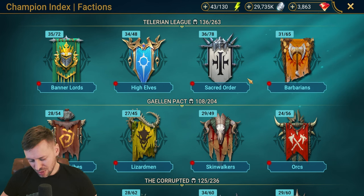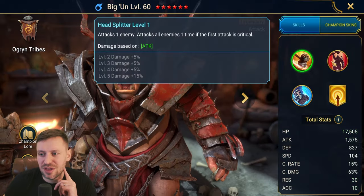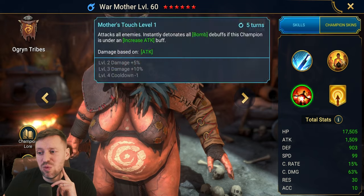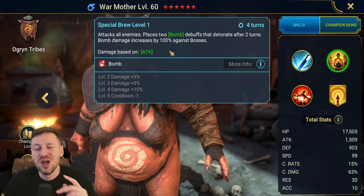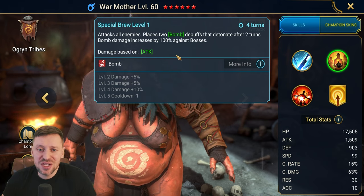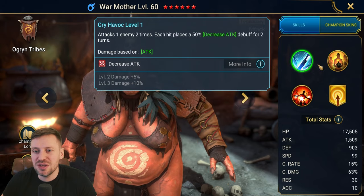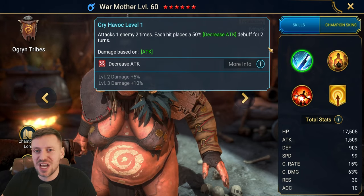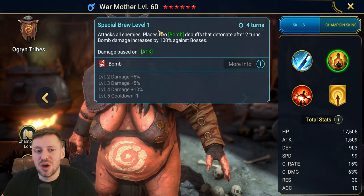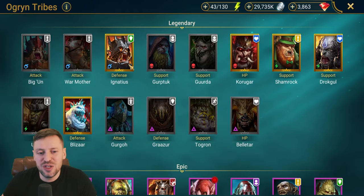Ogren Tribe is next. Warmather has potential — bombs are great, like poisons. I think she could do serious damage, and she's bringing decrease attack again. She deals 100% more damage against bosses as well — Warmather, 100%. So she's a great option.